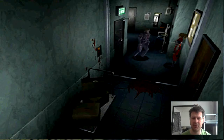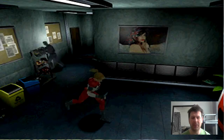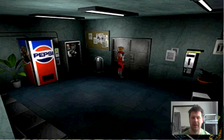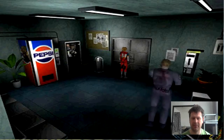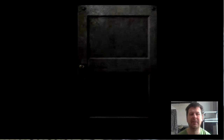Now we've managed to change the screen and we should be able to run past it. But all in all, the layout of the police station is very different to the original Resident Evil 2. They're going to let us get out. And we're back outside again. Fun, isn't it?